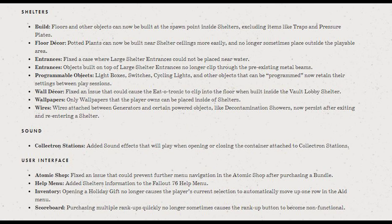Inside the shelters, they've removed the spawn point right inside the shelter door, so we can now put floors right up to the edge of the shelter doors — though it will exclude traps and pressure plates. They started with that in the PTS where you could put traps and pressure plates there, but then they built a no-spawn area inside. Then they realized people wanted to cover the entire floor with flooring or carpeting, so that's now being fixed.